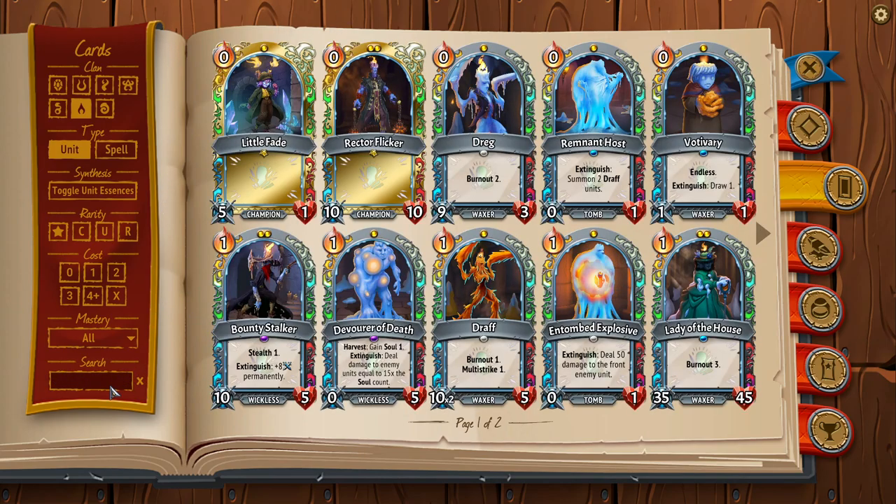Think of another great example: Draft. This thing is nuts — one space with multi-strike built in, and the burnout is oftentimes an advantage. I will snap-click Draft in a lot of cases. It's one of the reasons why Melting is such a strong clan — the access to a one-space multi-striker that you can stick banner units infused into and make your carry. Understand that size is power here, and that's also why there is no infusion in the game that reduces the size of a unit — it would be too strong.